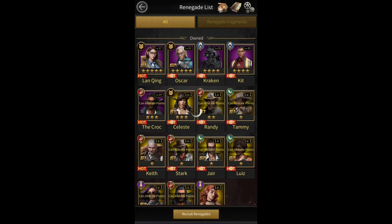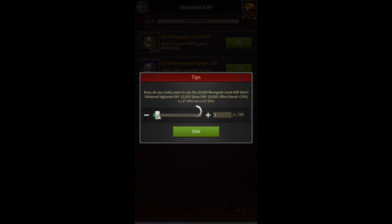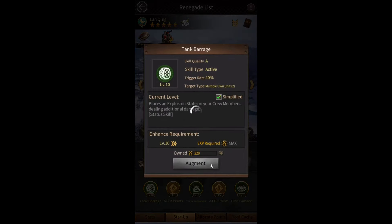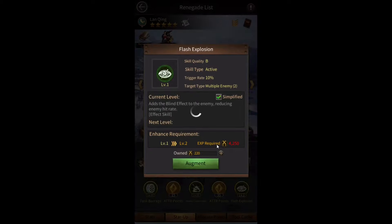For example, if I go to Lanching here and try to level her up, you'll notice there's a 15% experience buff that I'm getting. So instead of 20,000 experience, I'm going to get 23,000 experience. And in the case of her skills, this skill normally requires 5,000 experience to upgrade, but because this event is going on right now, the cost has gone down to 4,250 — a 15% reduction.